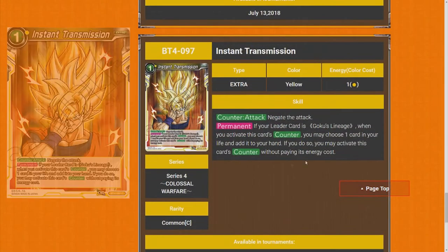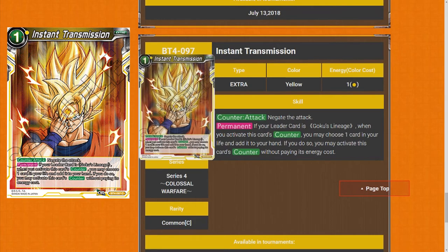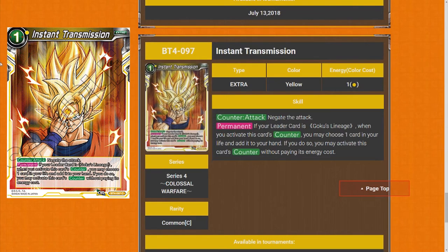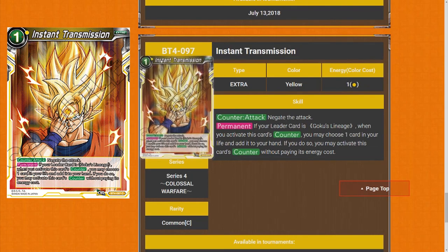And I think this is our last card — Instant Transmission. Counter: negate the attack. If your leader card is a Goku Lineage, when you activate this card's counter, you may choose up to one card in your life and add it to your hand. If you do so, activate this counter without paying any energy cost. I don't mind these kind of cards coming out — they don't feel too strong. I feel like it's going to help you keep things on the board, maybe blocking criticals. I'll give it a three star.